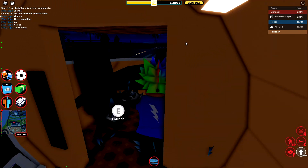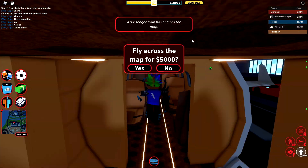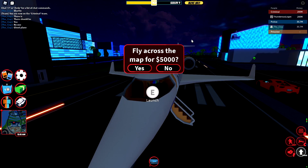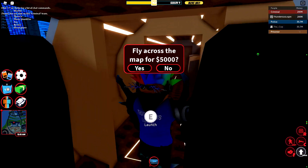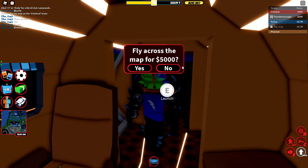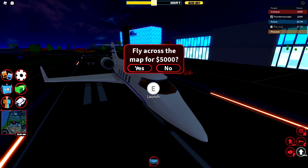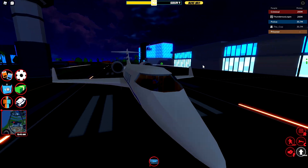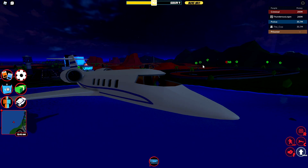So we're gonna go ahead and see how this works. I already reviewed a lot of the stuff on my stream yesterday, but for the video I'm gonna go ahead and review everything. You can launch the jet for 5,000 cash — it flies you across to the other airport. And I will have you know that this jet is very fast.